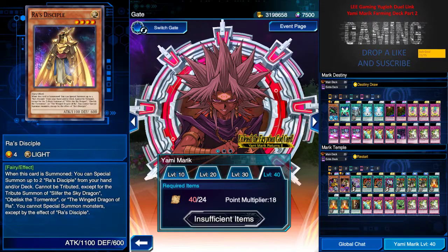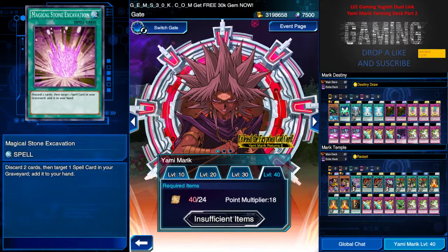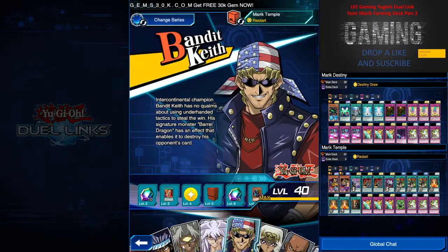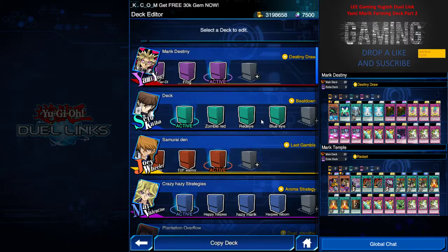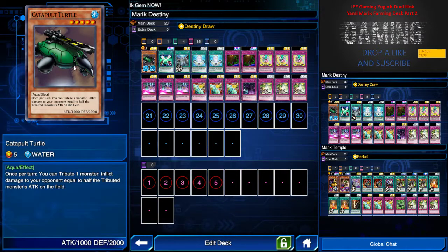We also have Jam Defender, which combos with the previous card. Right now I don't have most of the new cards — just one of them. So without further ado, let me introduce the decks. First up is Merit Destiny. You might wonder why I'm bringing Catapult Turtle — his effect lets you tribute one monster once per turn to inflict damage to your opponent equal to half that monster's attack.